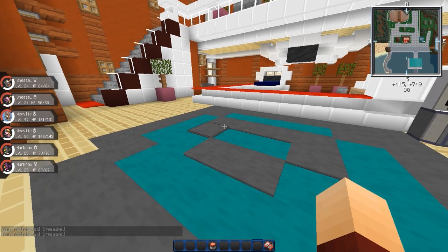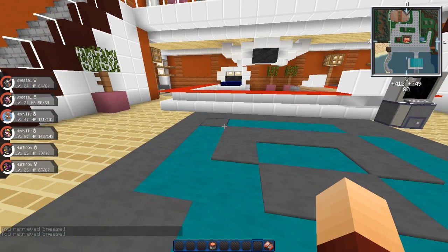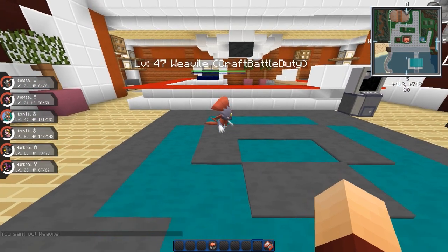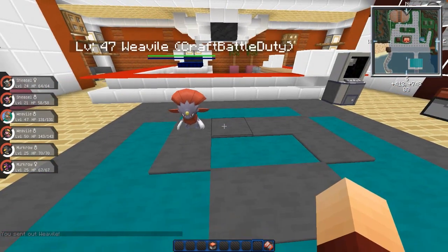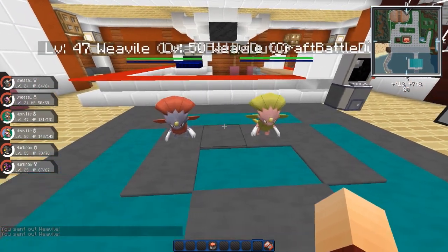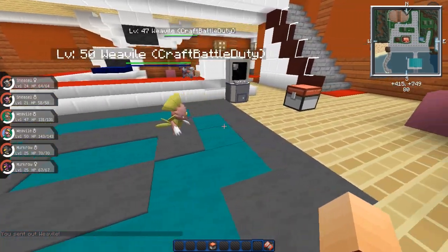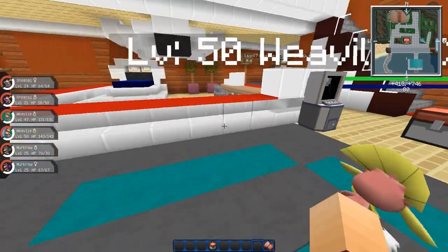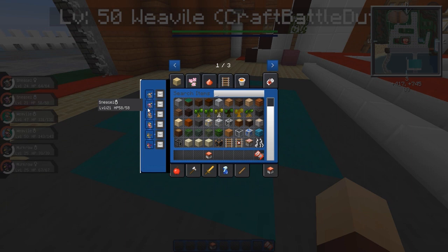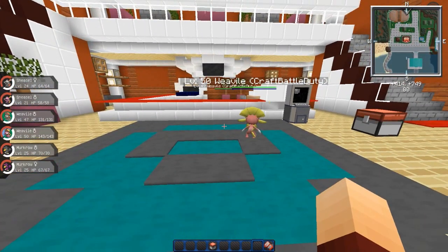Once you get enough happiness, or evolve him with something holding an item — I don't really remember how you get Weavile from the games. I'm sure I'll be covering it on my Gotta Catch 'Em All series. But this is Weavile, and I believe he's from Diamond and Pearl. I forget exactly which generation he's from — he was added late, that's all I know. But this is, of course, Weavile. His type is Dark/Ice. Really, really cool Pokémon.